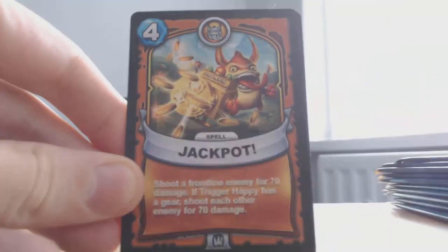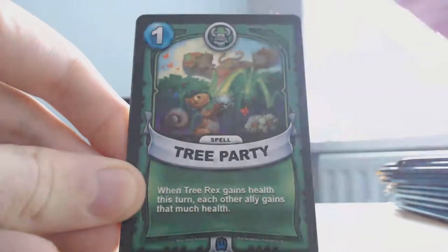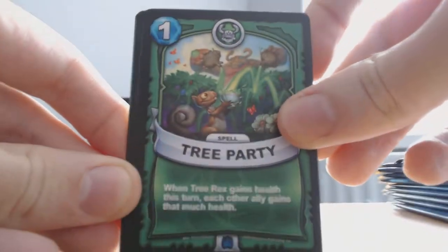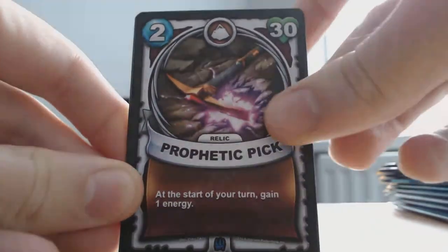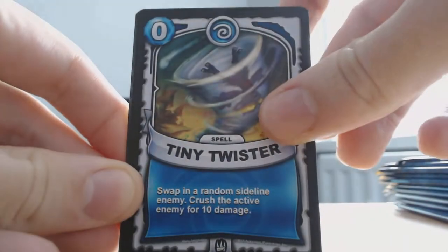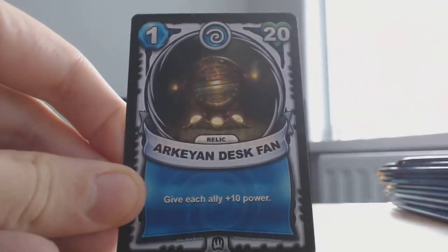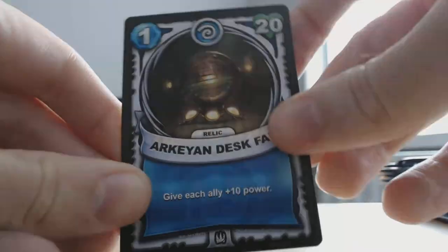Tap and Sap, Jackpot, Azurite, Weatherfane, Tree Party, Prophetic Pick — so you get two blues. Tiny Twister, probably gonna have more spell cards. Tiny Twister, and Arcane Disk Bank — I don't remember what I was trying to say.